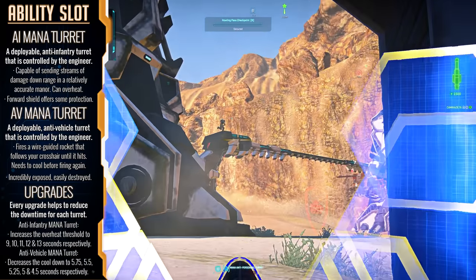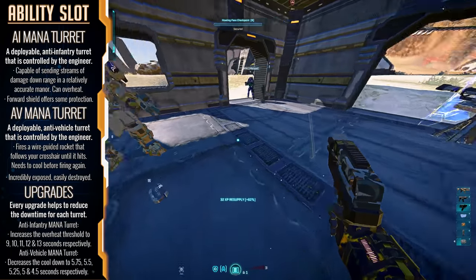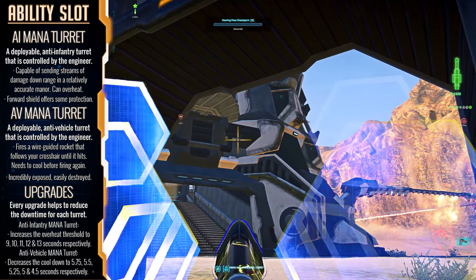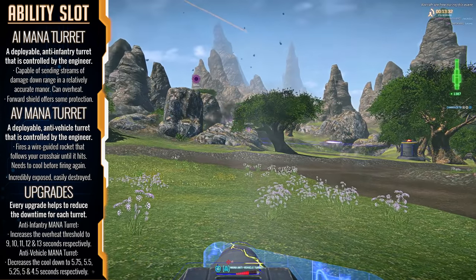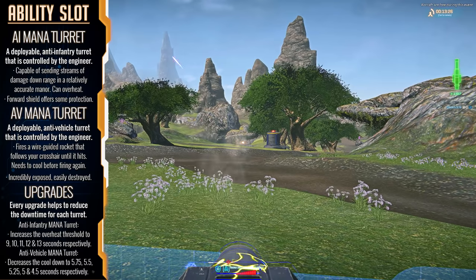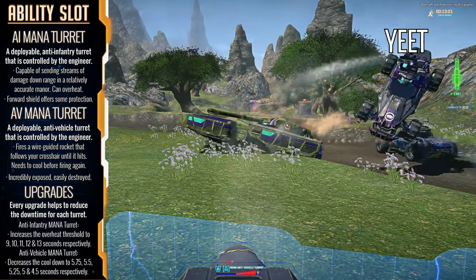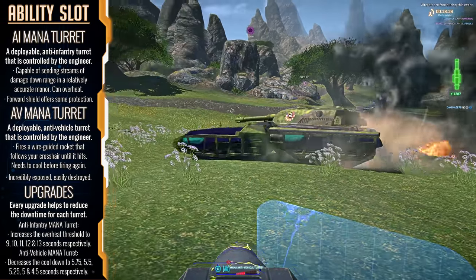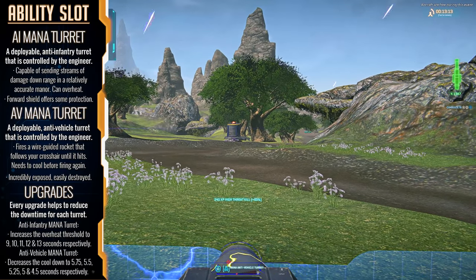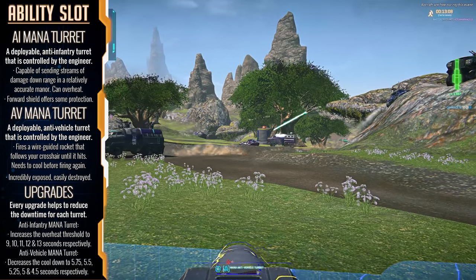The anti-infantry mana turret is a rapid-fire, relatively accurate turret that sports infinite ammo and runs on a heat mechanic, with accuracy decreasing the longer you hold the trigger. The turret features a shield that blocks all incoming damage, but your feet and head are slightly exposed, meaning a well-placed rocket launcher or sniper round will ruin your day. The AV mana turret, available for 1000 certs, is a wire-guided missile launcher that follows your crosshair until it hits a target, sporting a long cooldown after every shot — and features no protection, so be ready to jump off if a tank decides to return fire.